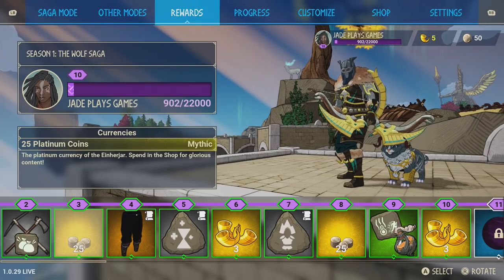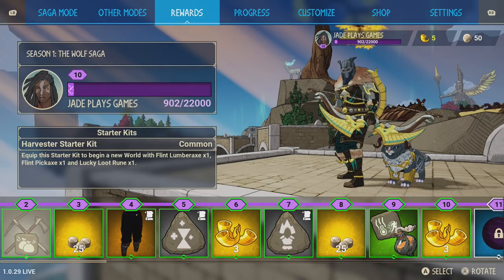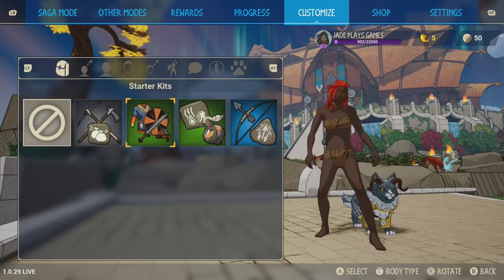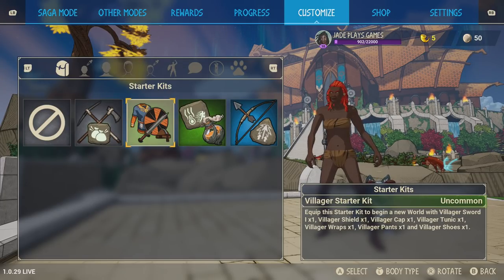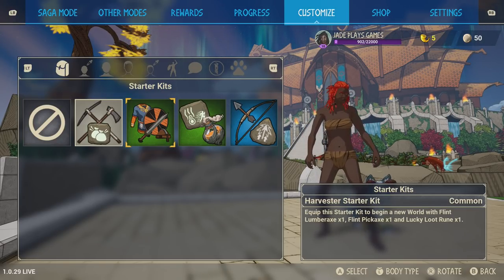Your rewards that you get for XP leveling up are okay — mostly cosmetic, but there are some useful ones. Make sure you're using these starter kits. Go to Customize and absolutely make sure that you are equipping one of these in your starter kits area. It's a lot cheaper to find resources to make tools than it is the weapons, so go with the weapon kit. That said, the harvesting kit does come with a loot rune, so that's really valuable early on in the game as well — it gets you extra stuff.